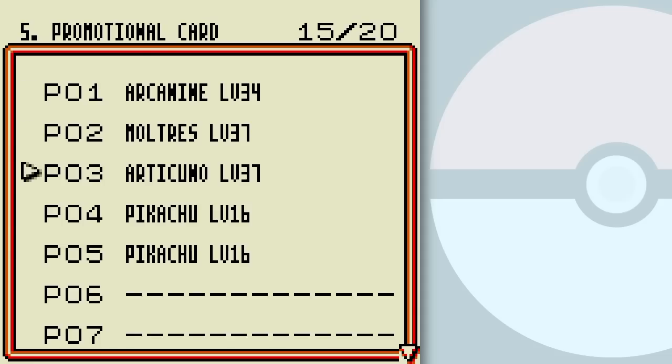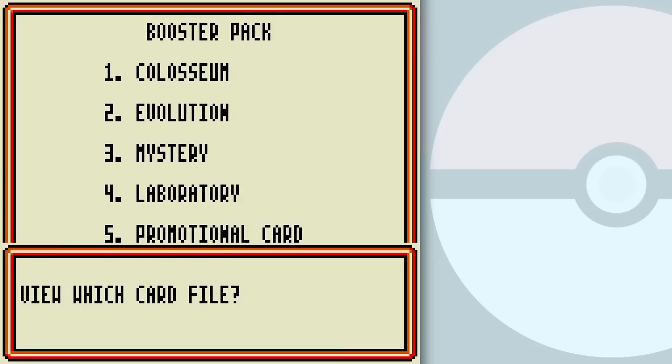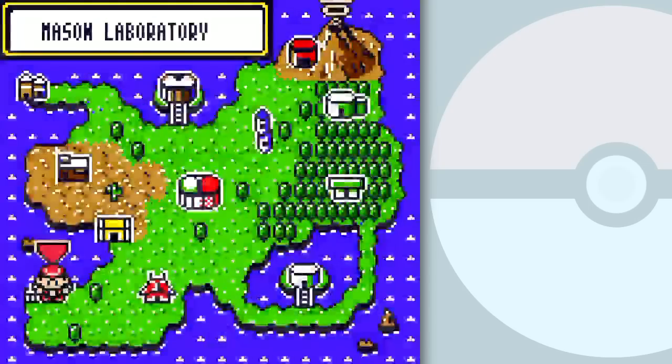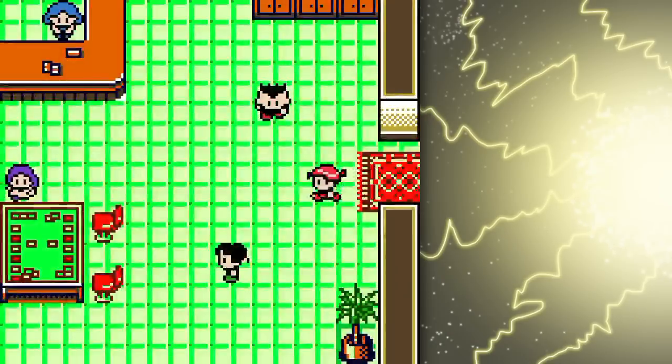So we've got basically five more cards remaining. Let's go collect them. Because I now have that Electabuzz, I can go back over to the Lightning Club and trade.